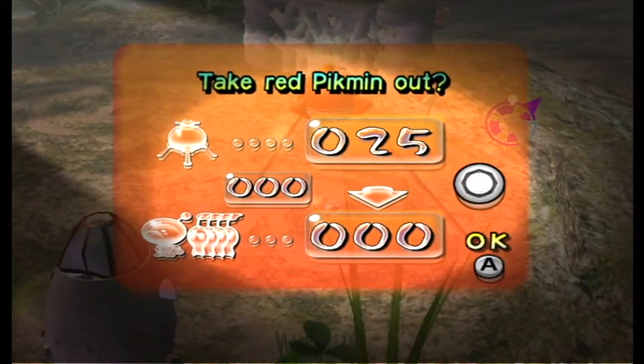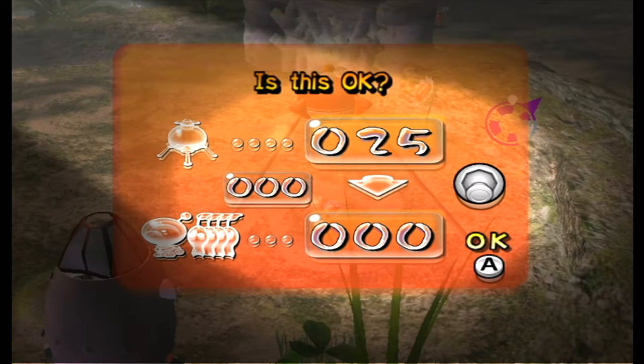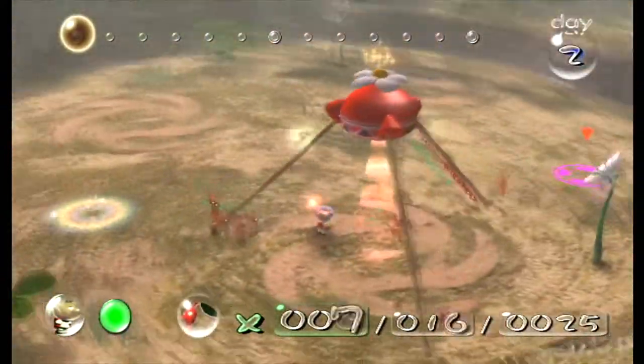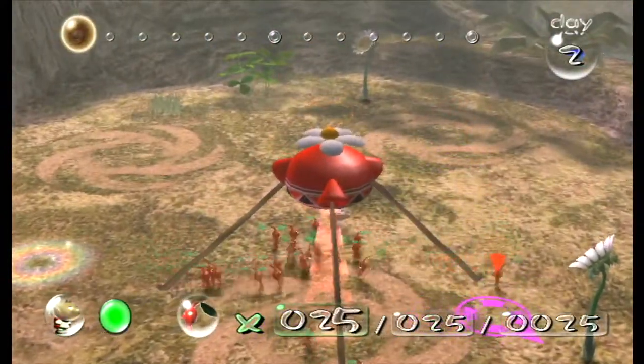Now we can choose how many Pikmin we want to take out. We could only have a hundred out on the field at once, but as we only have 25 we're going to get all of these guys out. Come on boys, let's go to work!